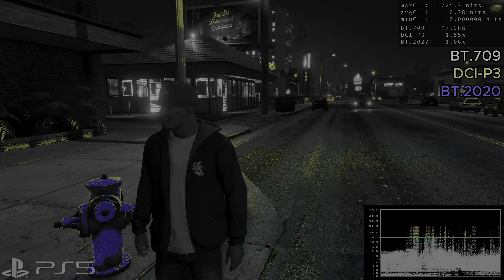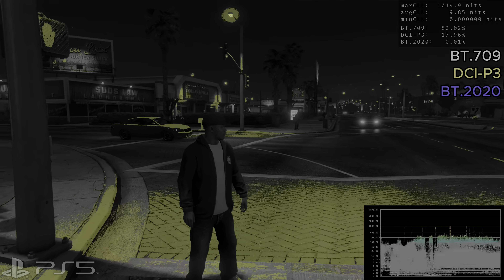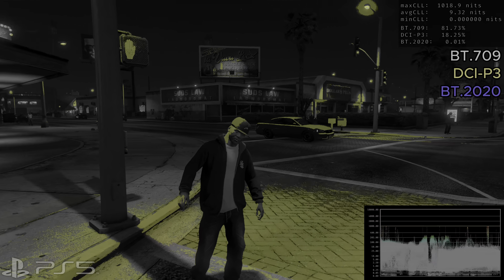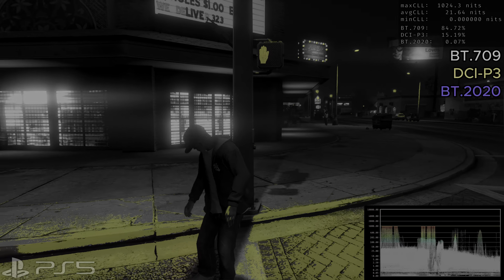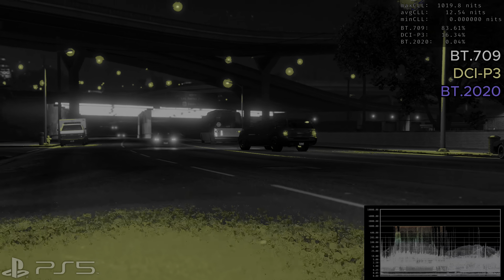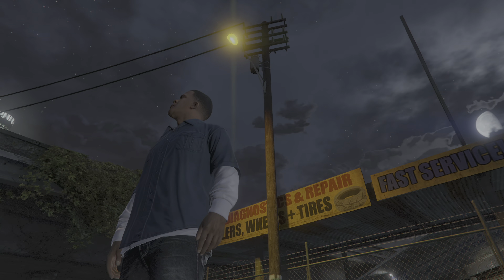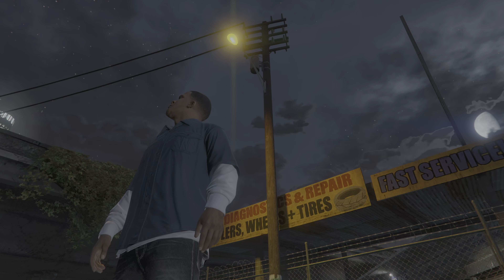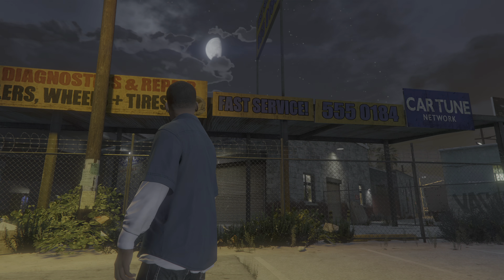Let's talk about HDR colors. The HDR color spaces DCI-P3 and BT.2020 are in use in GTA 5, but as in many other games, only in certain situations and not very often. This isn't a big deal because with the SDR color range we already have more than enough colors. Now let's talk about specular highlights and their quality.